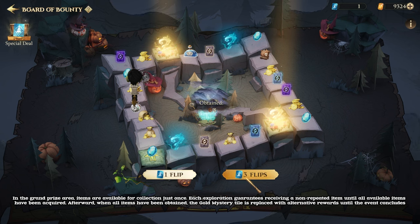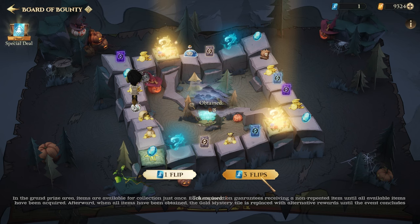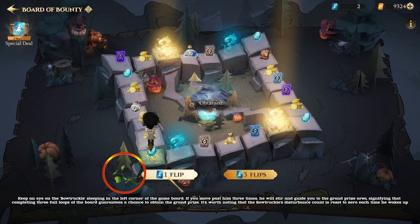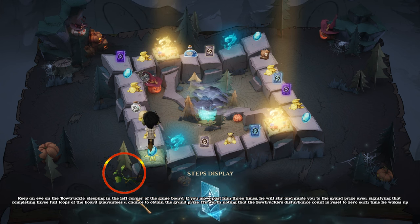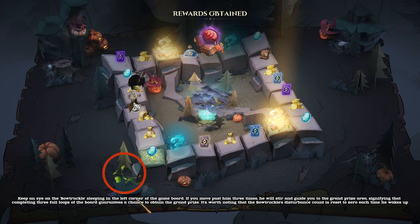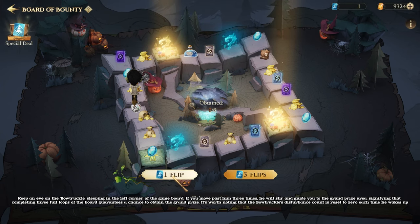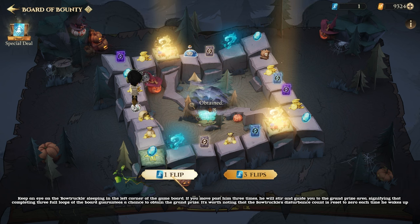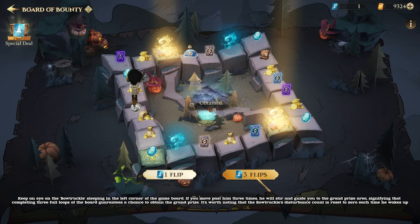Afterward, when all items have been obtained, the gold mystery tile is replaced with alternative rewards until the event concludes. Keep an eye on the Bowtruckle sleeping in the left corner of the game board. If you move past him three times, he will stir and guide you to the grand prize area, signifying that completing three full loops of the board guarantees a chance to obtain the grand prize. It's worth noting that the Bowtruckle's disturbance count is reset to zero each time he wakes up.